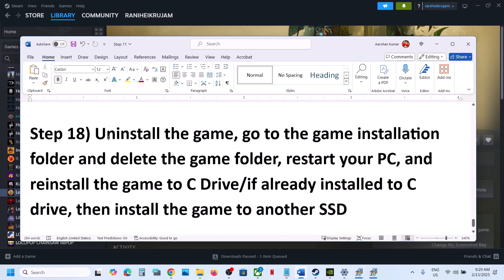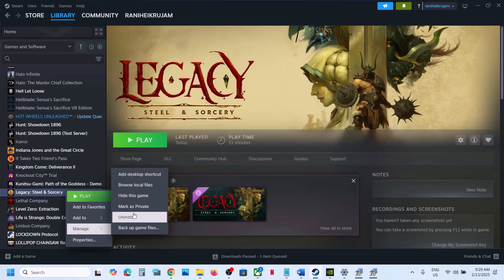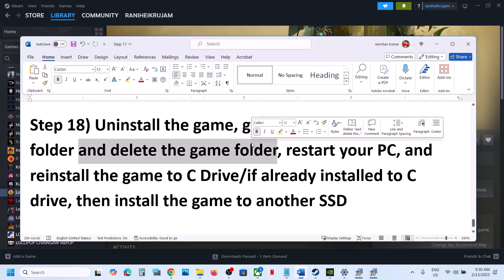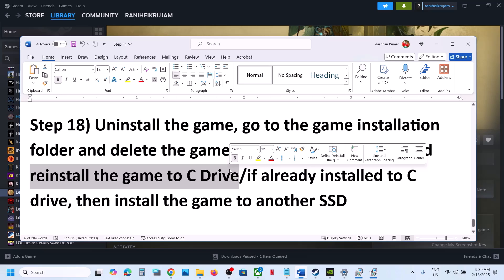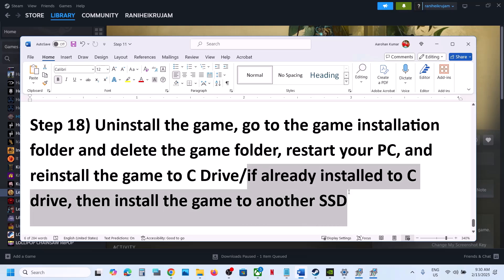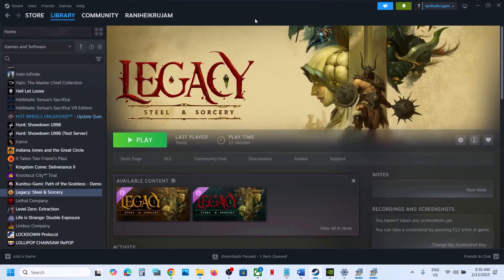The last step is to uninstall and reinstall the game to a different drive. Make a right click on the game, select Manage, click Uninstall. After the uninstall, go to the game installation folder and delete the game folder. Restart your computer, then install the game to the C drive — sometimes installing to an external drive like D or F causes issues. If the game is already on C drive, try installing it to another SSD. One of the steps shown in this video should help you run the game successfully. Thank you so much for your time — please like this video and subscribe to my channel.